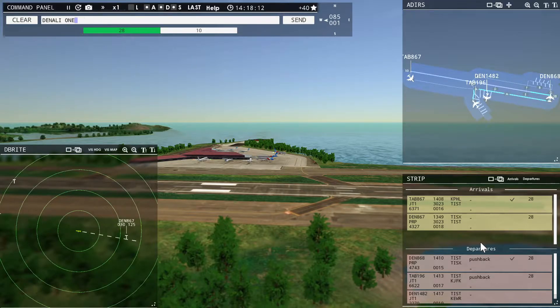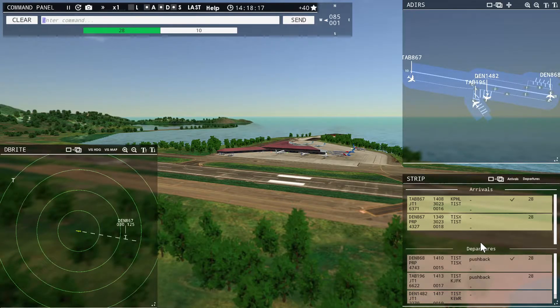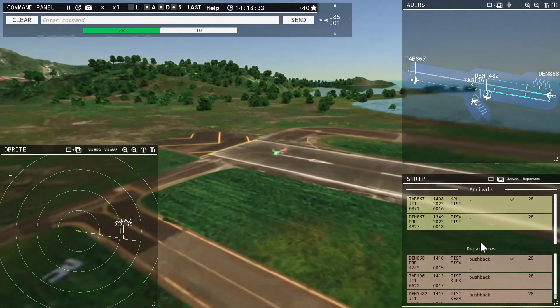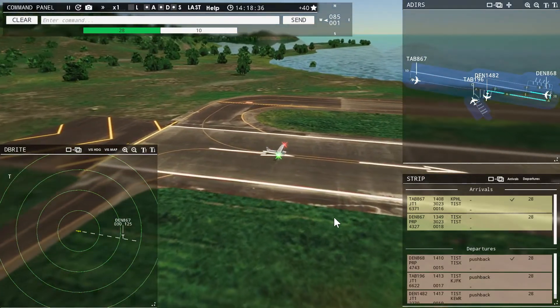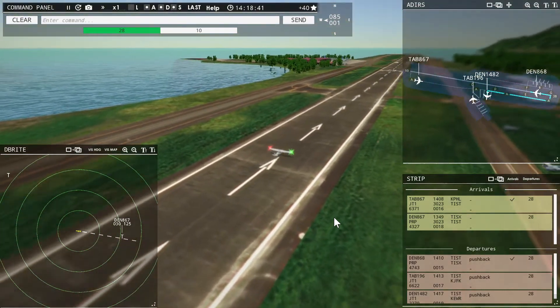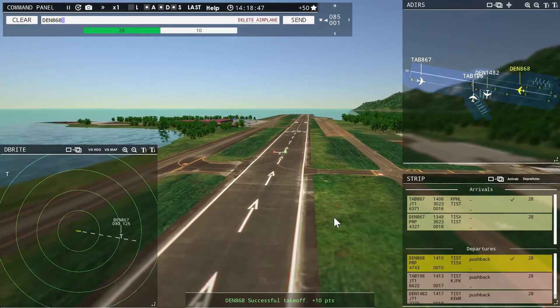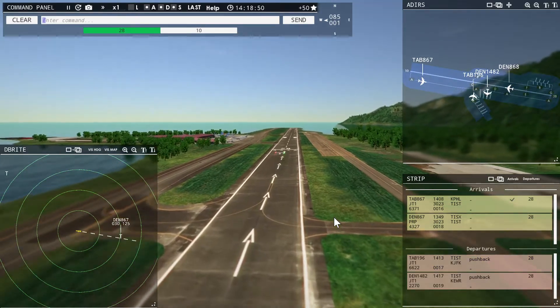Denali 1482, pushback approved, expect runway 28. Ground, 28 pushback approved. Denali 1482, ready to taxi — continue taxi. Denali 868, contact departure. Roger, good day.